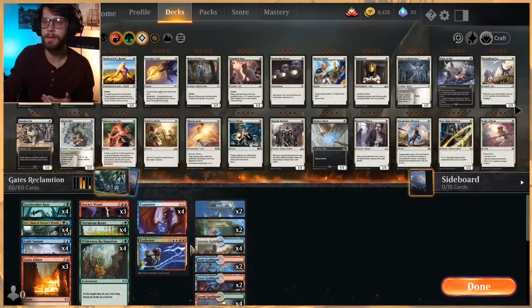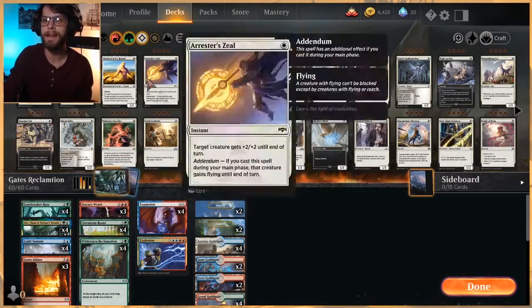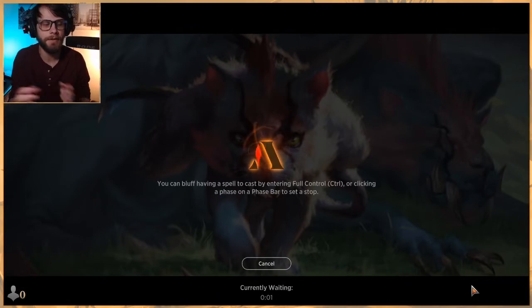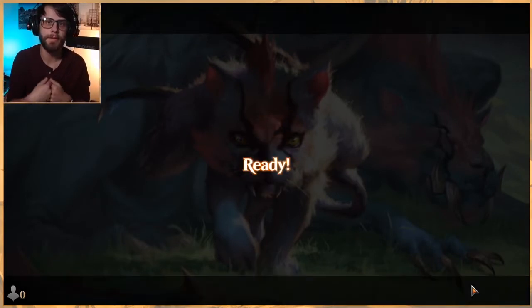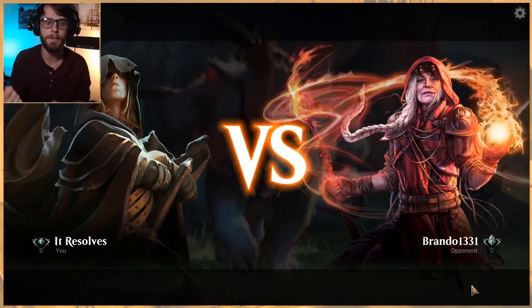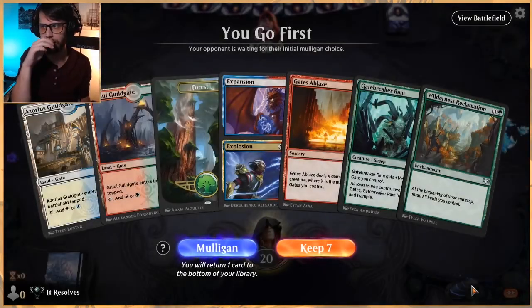There's not a ton to talk about because half the cards are lands, but I did playtest it a little bit and really enjoy it. It's a different take on a Gates deck — we're not just trying to go over the top with Gate Colossus stuff and deal damage. This is more of a combo piece, which I think is very fun. It teams the Wilderness Reclamation combo with something really, really powerful.